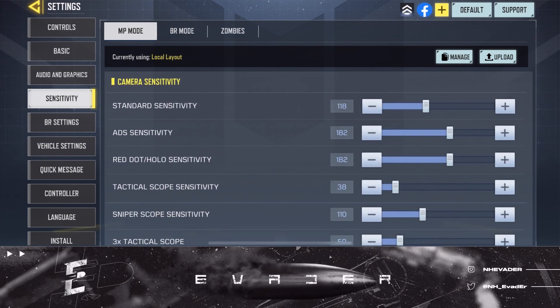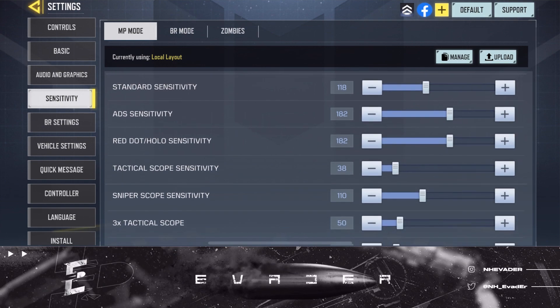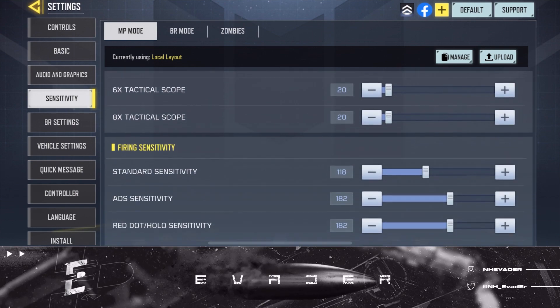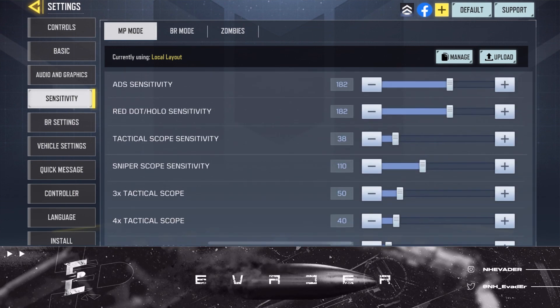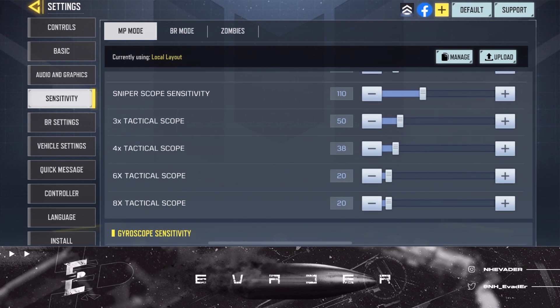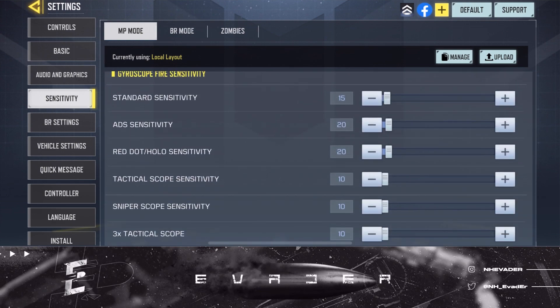Standard camera sensitivity: 118. ADS sensitivity: 182. Red dot halo sensitivity: 182. Tactical scope sensitivity: 38. Sniper scope sensitivity: 110. The rest are in the 50s, 40s, and 20s. For firing sensitivity I did not change it at all — they're literally the exact same: 118, 182, 118, 282, 38, 110.